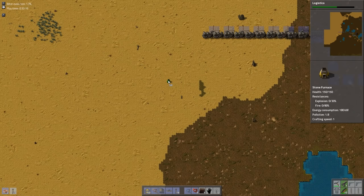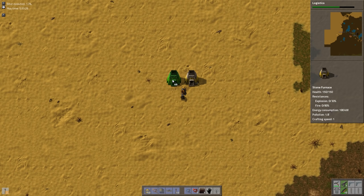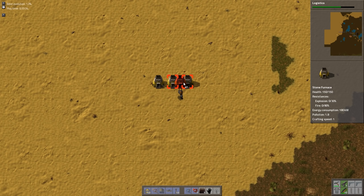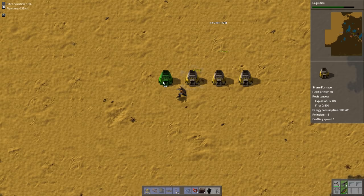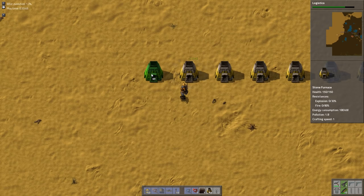We'll pick a spot - right here. This will be where we start placing down the furnaces. We could put them directly adjacent to each other, in which case they would work perfectly well for stone furnaces up to steel furnaces. But then they wouldn't upgrade well into electric furnaces. And eventually we are going to want to do electric furnaces. I do want to have just one area that works well for it. So we're going to go ahead and do spacing on these. Let's start with ten.